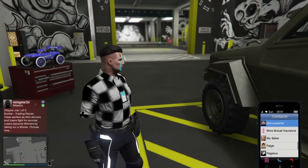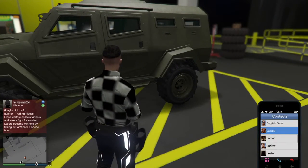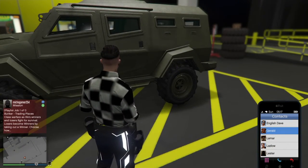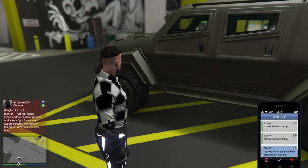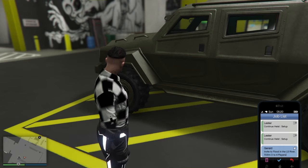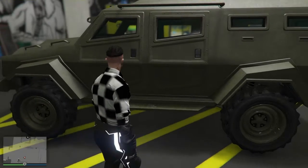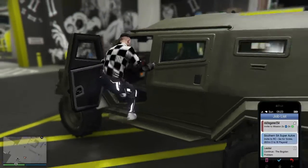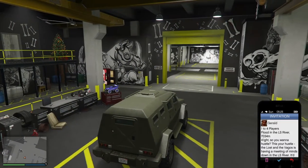Now what you want to do is call Gerald so you can request a mission from him. Just click on his name, it's going to call him, and you will request a job and he will give you one. From there, enter your vehicle, pull up the Gerald mission, and click X on it to bring it up, but do not do anything else.